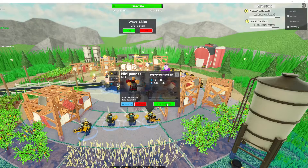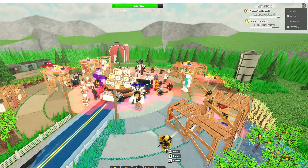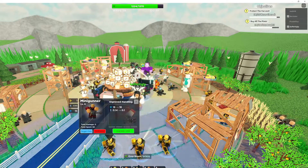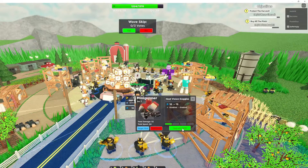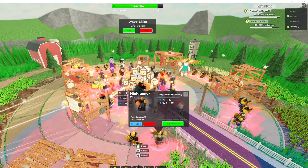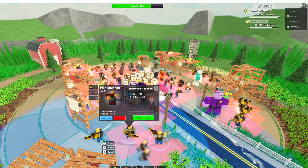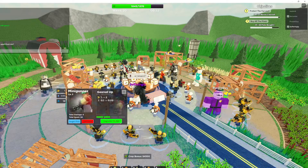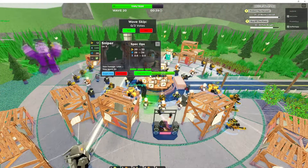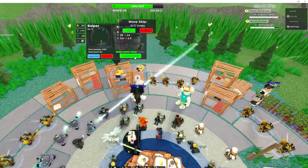Another thing I like to do — and I've seen someone else do it too — is once you have the structures mainly built, make a line of minigunners around where the structures are. It's a really good defense because a lot of the ducks will get killed before they reach your middle defense. I went from dying within the first 10 to 15 waves to getting to the boss every single time. Using minigunners, accelerators, and heavy artillery as a first line of defense is really helpful.